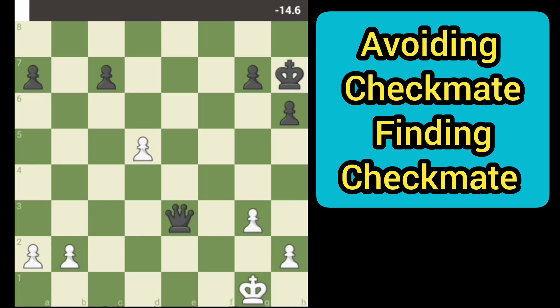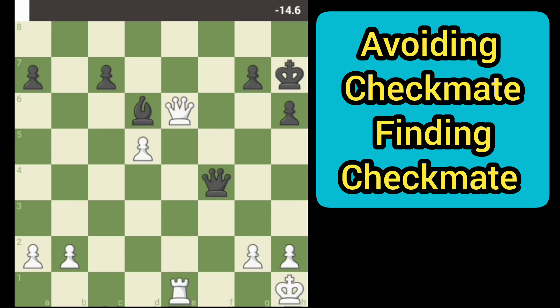We'll lose the game from there, so our best option is to take the queen and defend. Now black has to be concerned about f5, defending that area from a check.